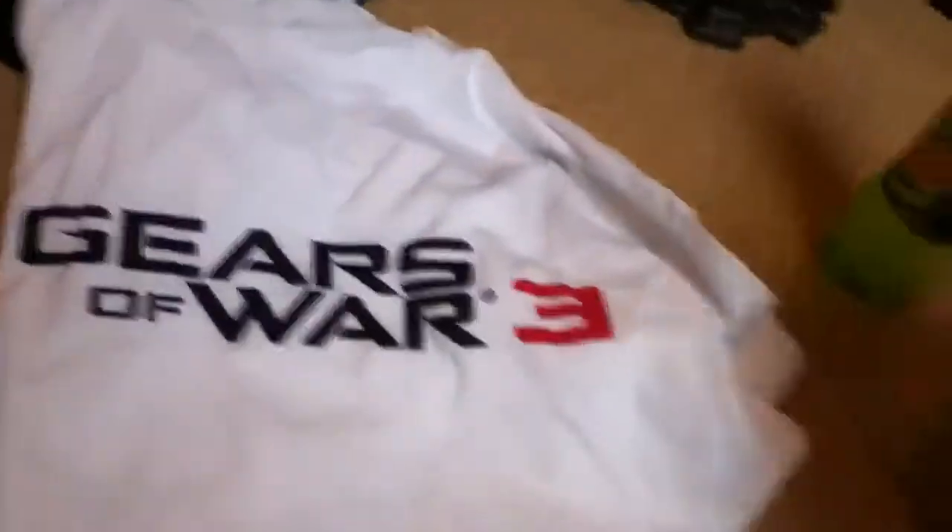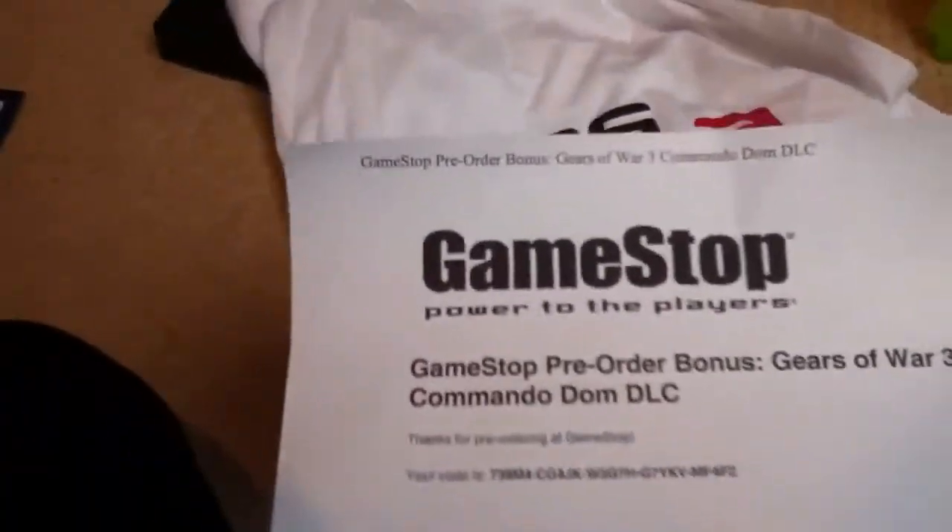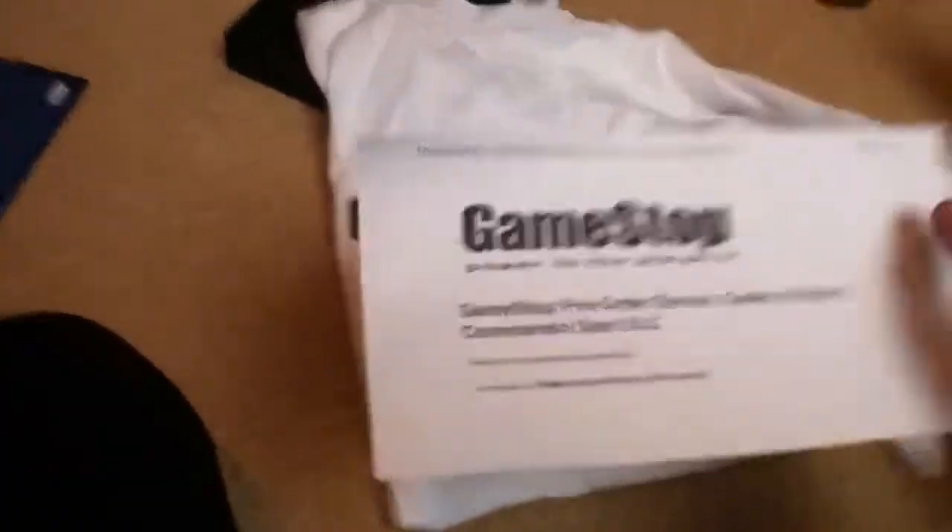Now, with game stuff — if you pre-ordered the Epic Edition and got it the first night, you got Mountain Dew, a wee bottle of Mountain Dew. I also got a Gears of War 3 t-shirt — probably extra extra extra large. And you got a wee pre-order code for Commando Dom. So this is pretty much it.